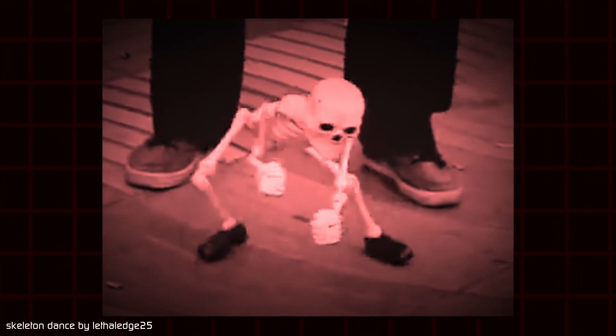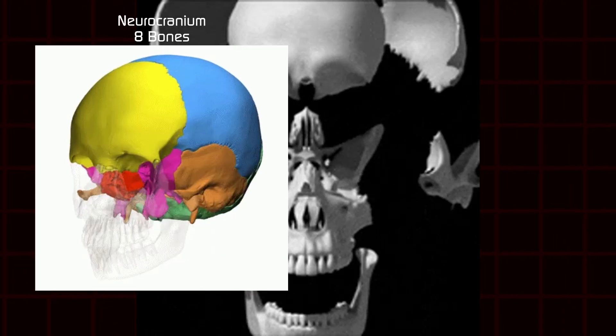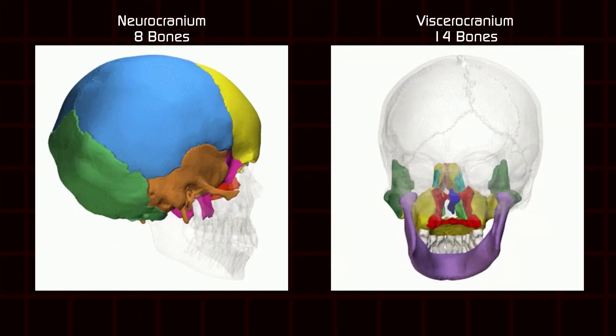So what is the easiest way to represent a skeleton? The skull, medically called the cranium — 22 uniquely shaped bones to protect the brain and to form a face.